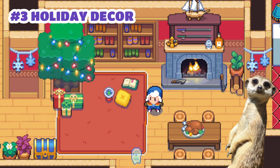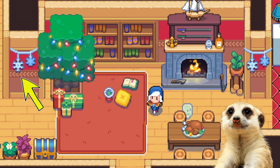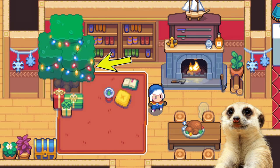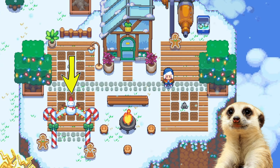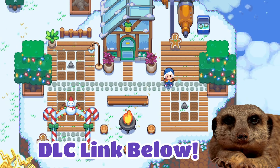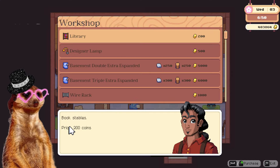Number 3: We also get to spice up our house and get festive with new decorations. For the free version, we have icicle garlands, presents, snow globes, Christmas lights, roasted bird, a Christmas arc, a fire pit, and cute gingerbread people. There's also a DLC if you want even more, which you can check out in the description.